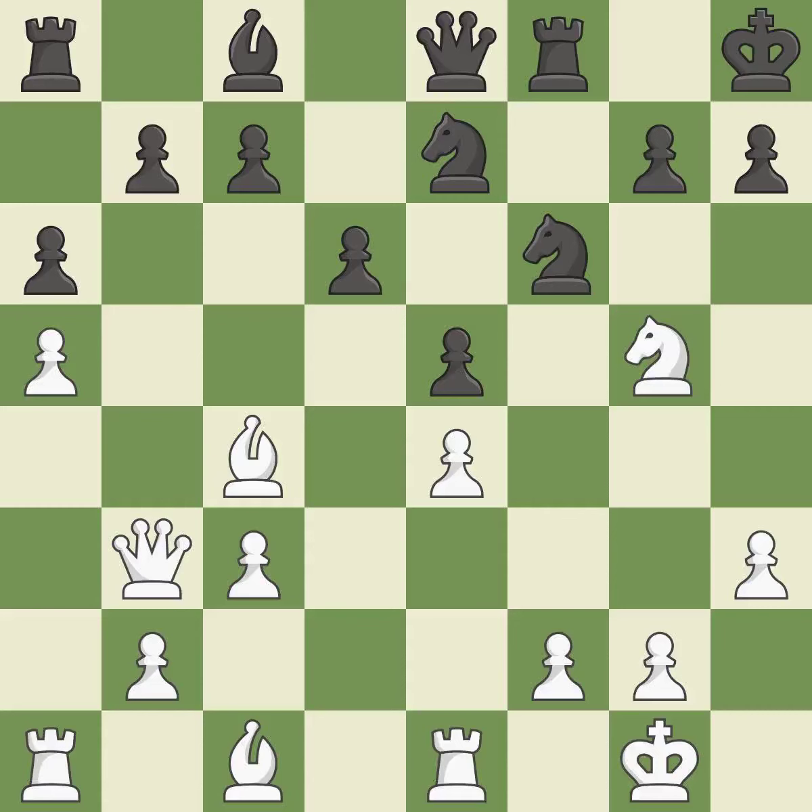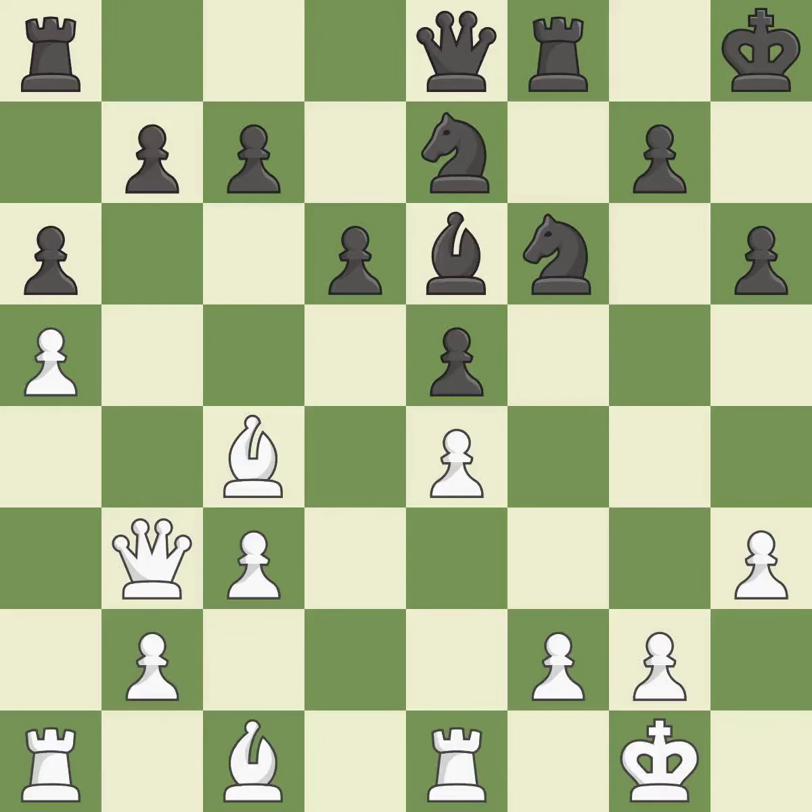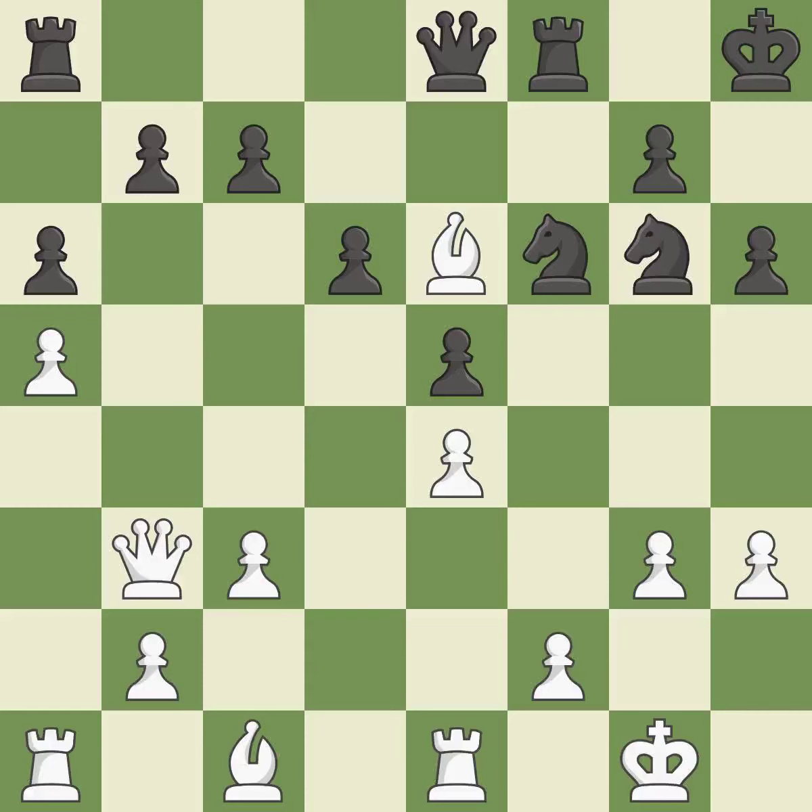This threatens to win material. This kicks an opposing knight — this is the only move that works. The knight can now control more squares as a result. This maintains the balance in material with a good trade — this is the only good move. Not the best approach — it is incorrect. This gives away a free knight. This threatens to fork pieces — it is a blunder. This missed a move that would have produced a winning position. This ignores an opportunity to capture a free knight.